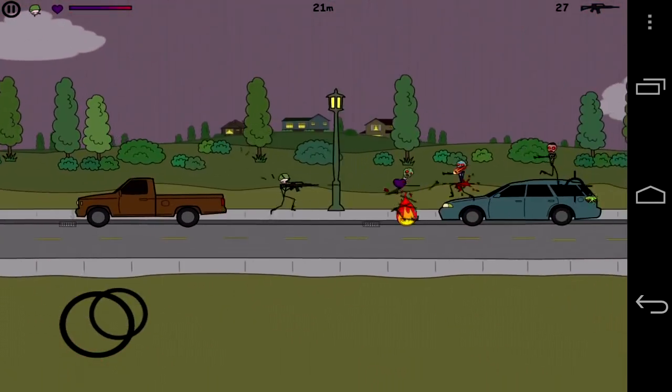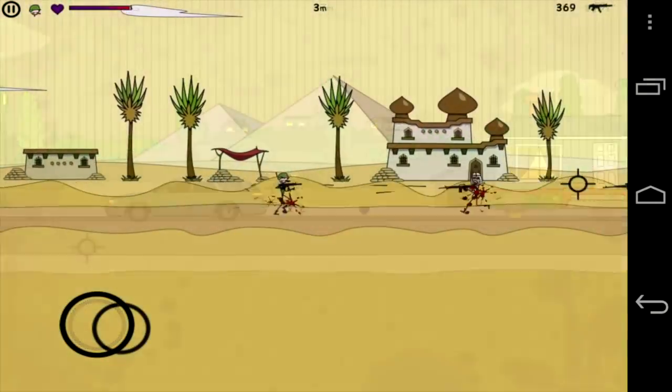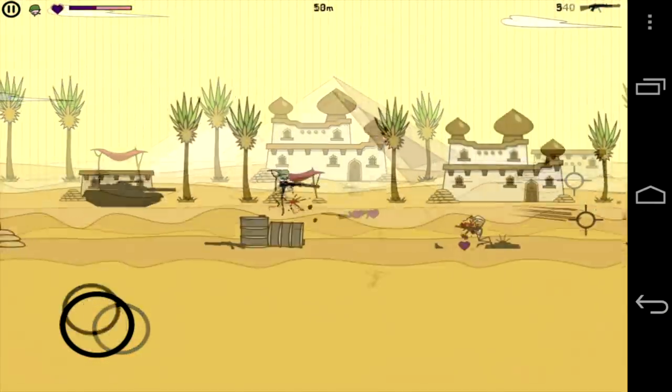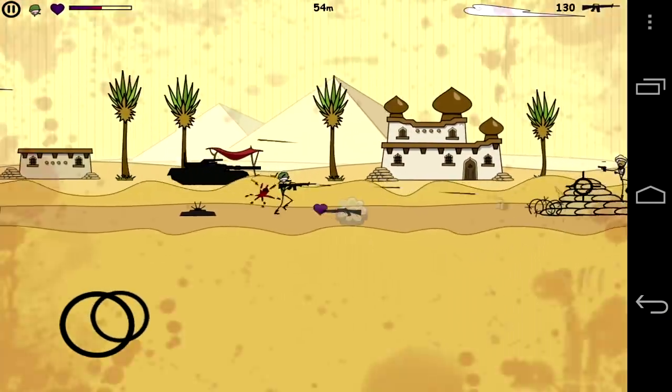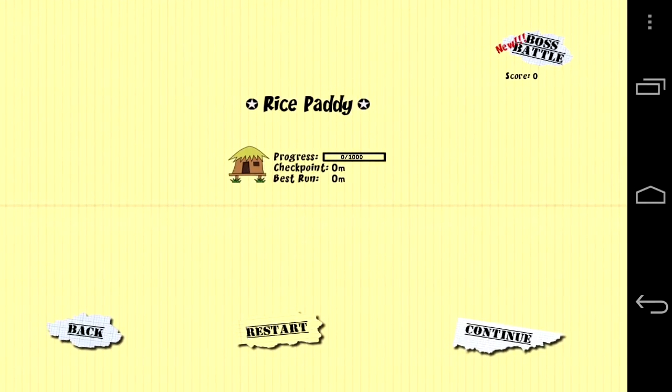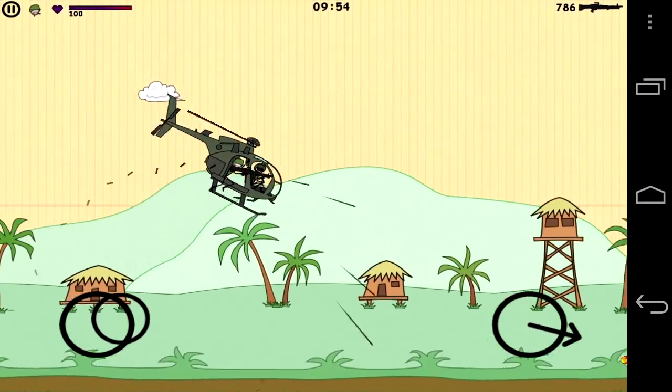This game has a ton of content. If you want to try it out for free, you can check out Doodle Army Boot Camp, which is the free or light version for Android. This game is also available on the iPhone and iPad in free versions as well as paid versions. Here's an example of a boss battle.